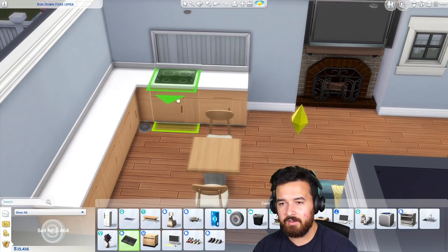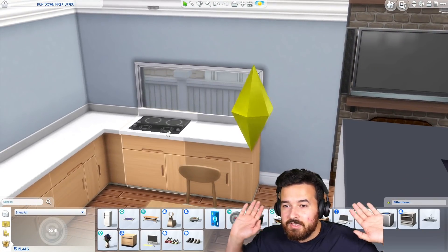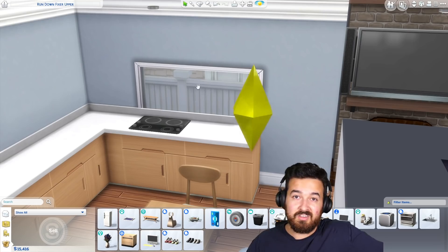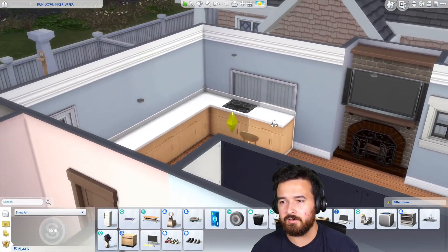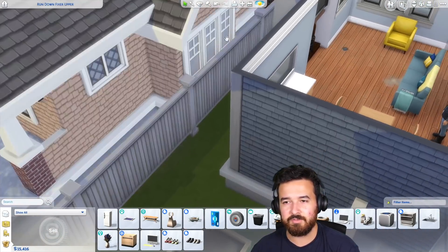The stove — it'd be nice by the window. You know, look out the window while you're cooking. Now I know what you're going to say: the stove by the window, it's going to get all greasy — and that's true, but you just clean it. My parents have pretty much this exact setup except with a gas top instead of induction, but it's nice. You get to stand there and look into the other person's house — we should definitely do some screening out there.